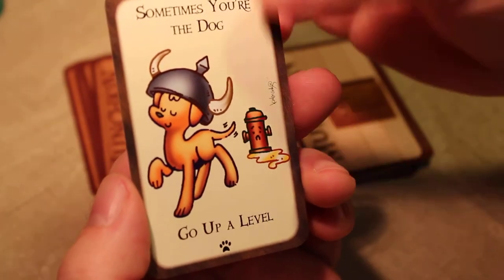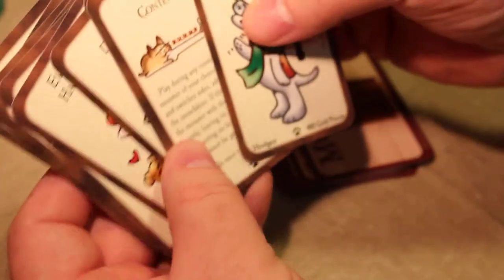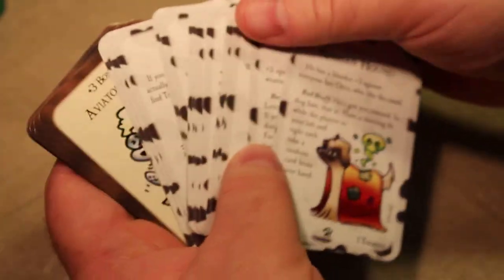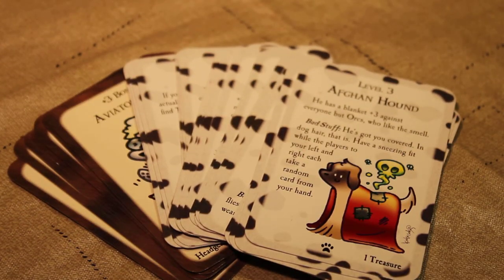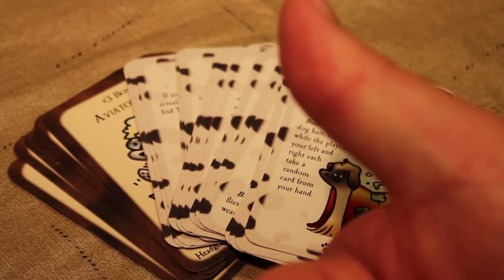And then Sometimes You're the Dog — go up a level. Sometimes you're the hydrant, sometimes you're the dog. I think that was one of the monsters. Well, there we go — there were no cats in this, so I guess the Kittens card deck of 30 is a different set I'm going to have to hunt down and find for our collection. Anyway, until next time, thanks for watching. Hope you enjoyed this little overview of all the cards featured in the Munchkin Puppies deck — booster expansion for the Munchkin card game. Be kind, happy hunting, and goodbye. Thumbs up everybody, bye!